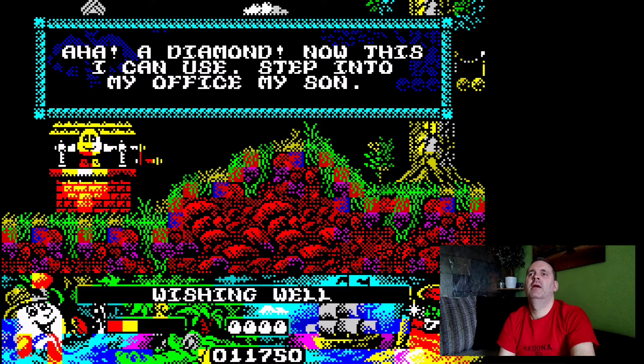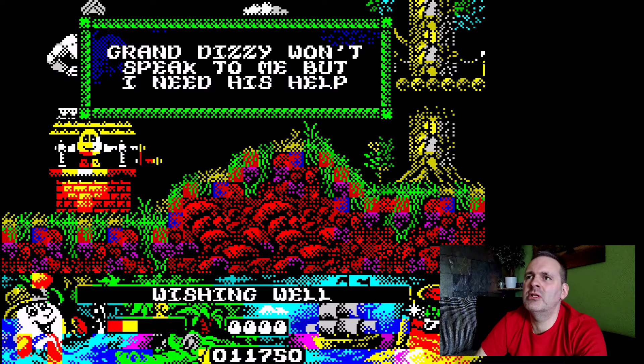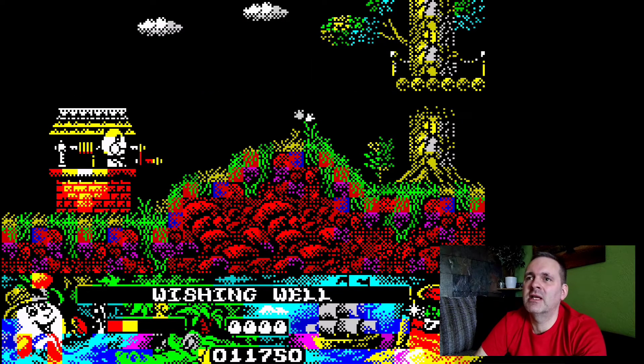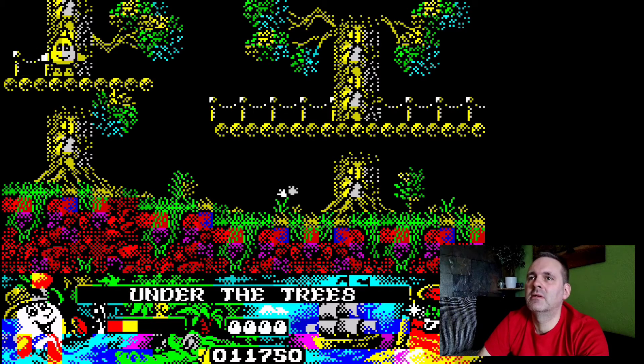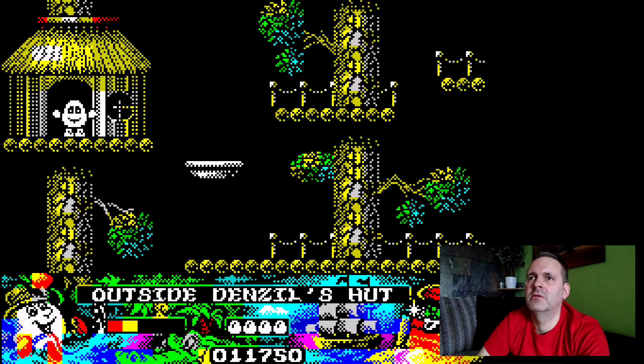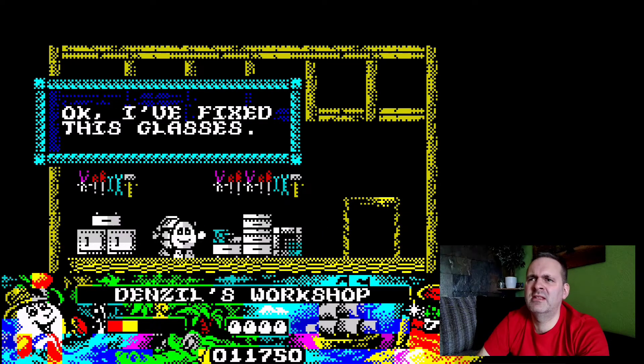The genie pops back up: 'A diamond! Now this I can use — step into my office, my son. So exactly what is it you need?' Gran Dizzy won't speak to me but I need his help. 'Simple — just stand back.' And that's it. When I first played this I just stood there for ages waiting for something, but nothing happens that you can see — but it has had an effect. So let's see if Denzel has fixed Gran Dizzy's spectacles. Let's have a look — okay, he's fixed his glasses.